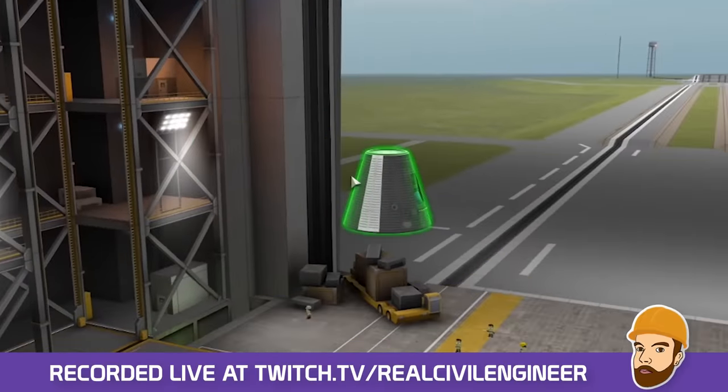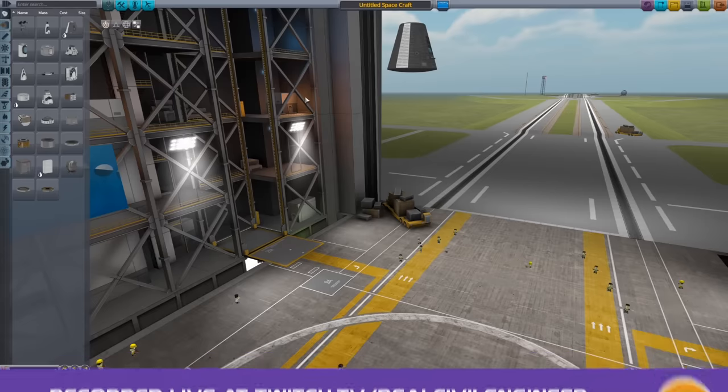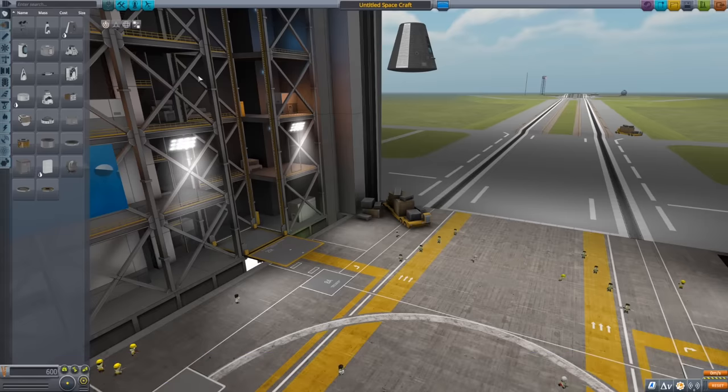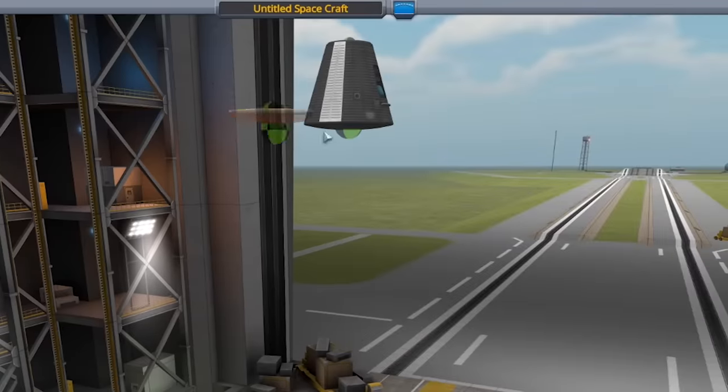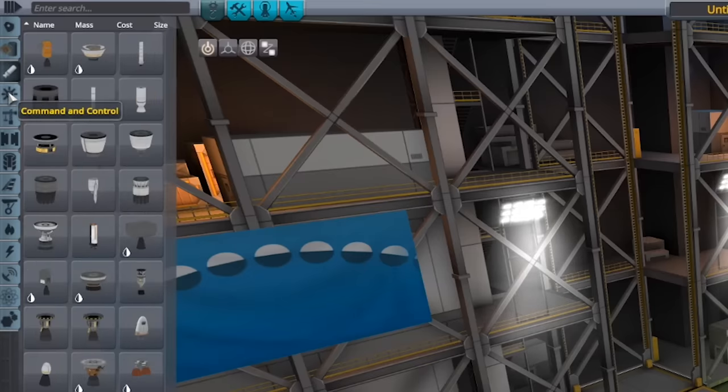I know we need one of them. Am I gonna start big? What's the plan? We're gonna try and do orbit. So I know we need a heat shield. I know we also need a parachute on top. Parachute.